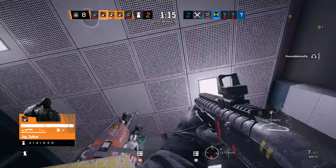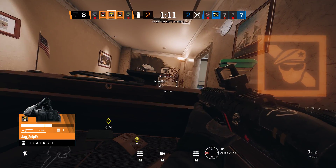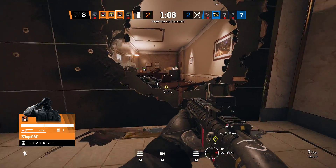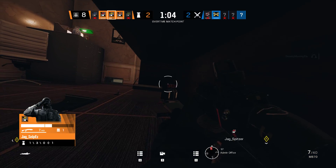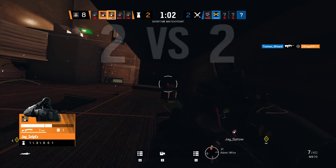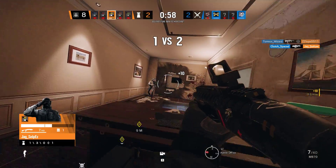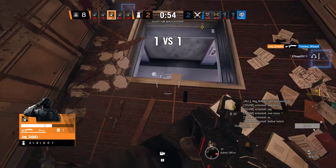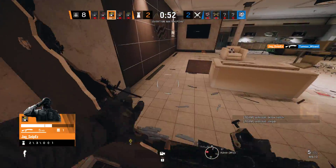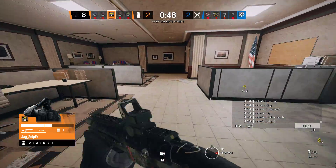I'll tell you when to open the hatch above you. Open it. Now you got the diffuser. One friendly operator remaining. One of four remaining. He got the diffuser.